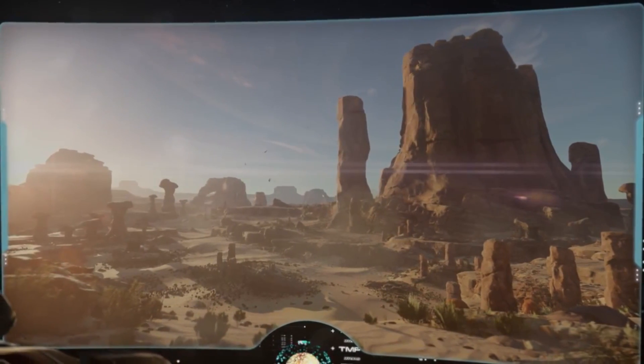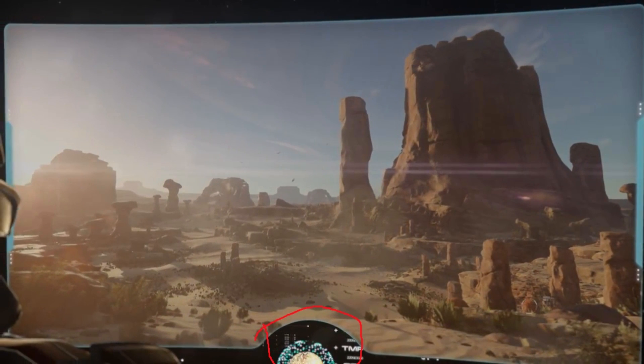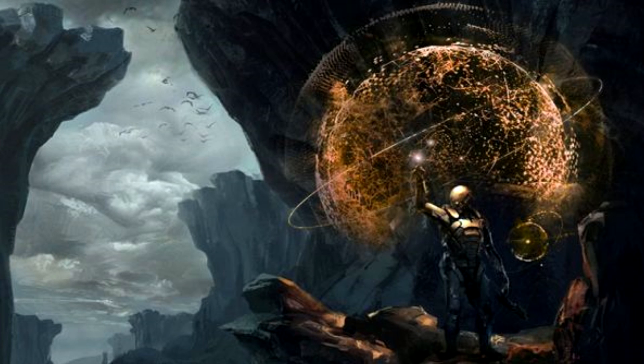We pan out further and see a globe appear on the bottom centre of the screen, an image that's similar to this bit of concept art which was released on N7 Day. As hinted by developers, this game will have a heavy emphasis on exploration in a huge number of different open-world locations.